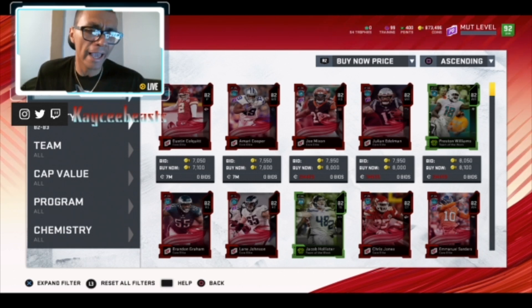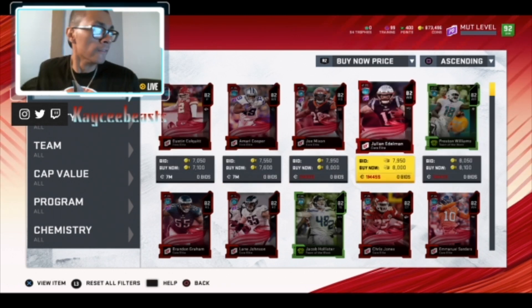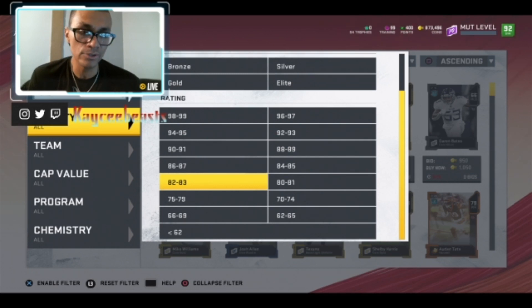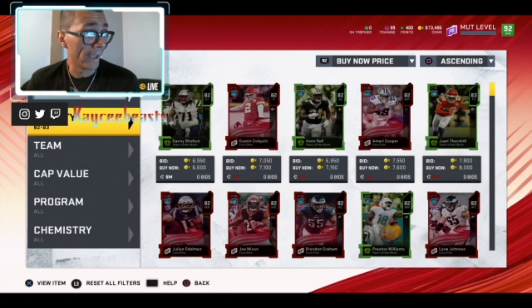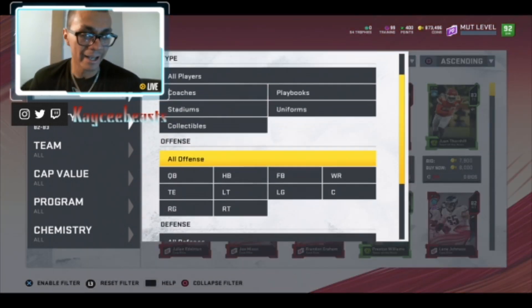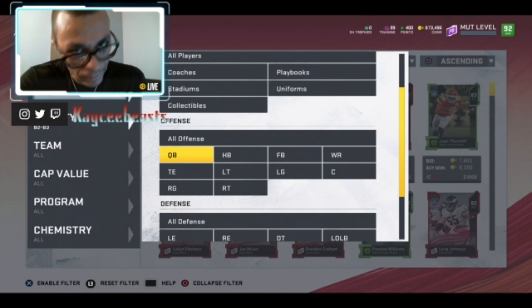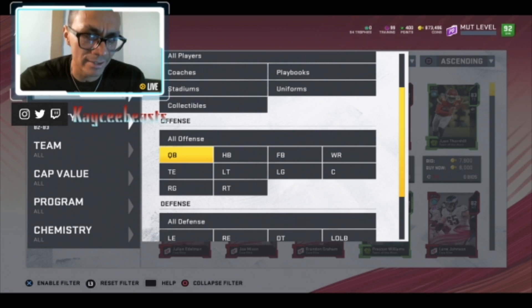I'm going to use the 82 and 83 overall set — my favorite. If you've seen any of my other coin-making methods, I use 82s and 83s religiously because they're so cheap and you have a low loss rate. Even if you don't sell them, you can use them for training at the very least, and you know you're going to make at least 2,000 coins off each. This is a consistent snipe method and you can be making 60,000 to 100,000 coins with it consistently every hour.